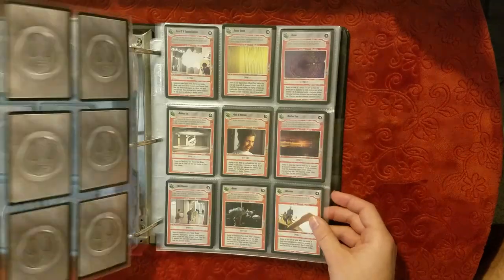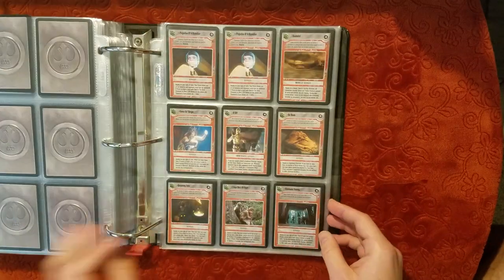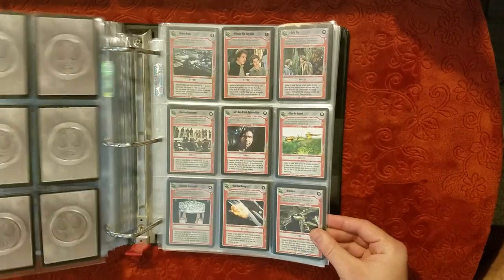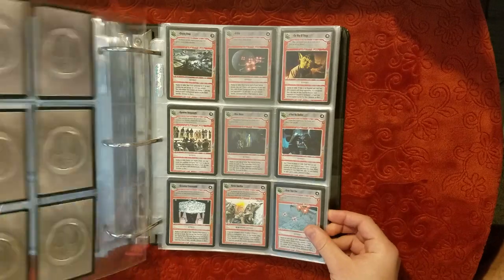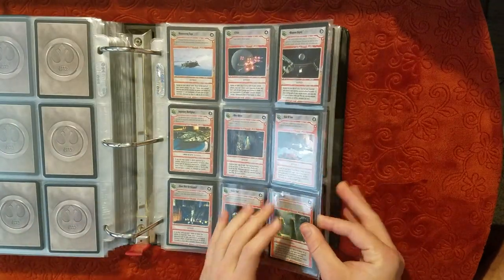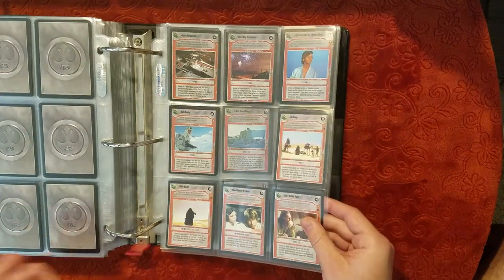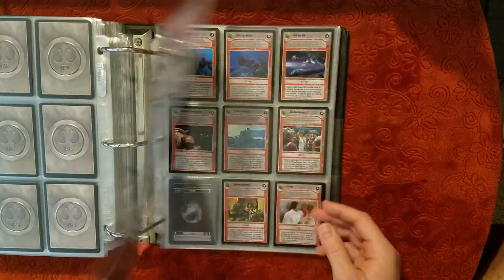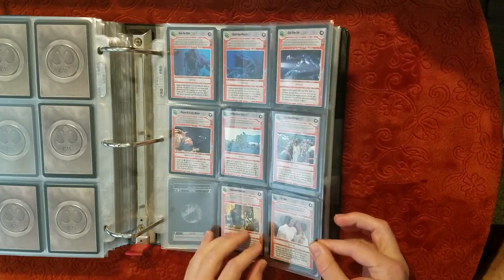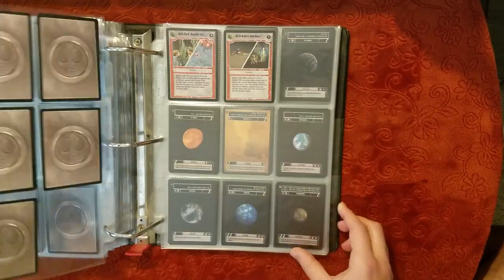Now into the effects — got to have lots of those. Projections of Skywalker. Betting there's six or so in there. And here's the Reflections 3 — good mix there. Those are always nice cards to have.